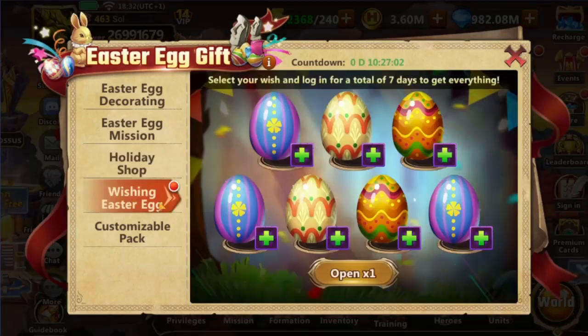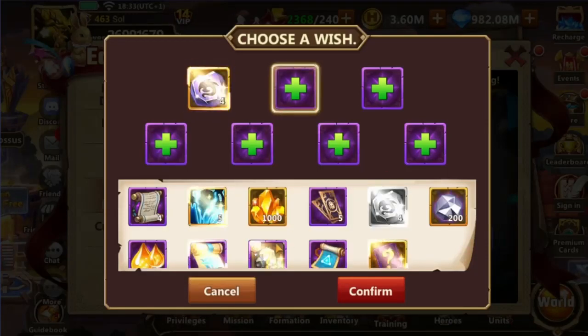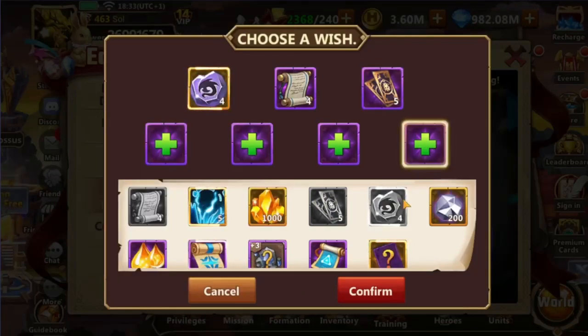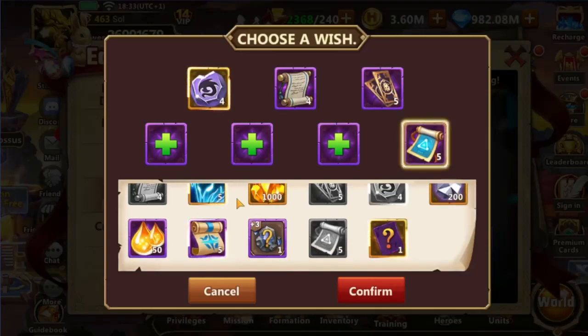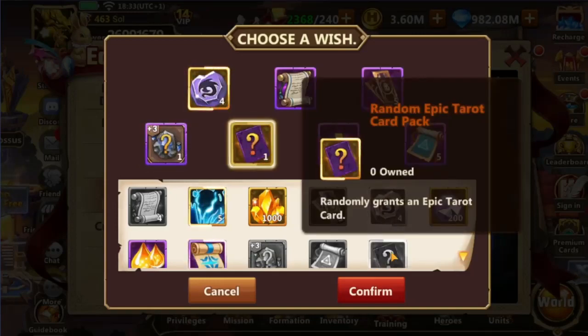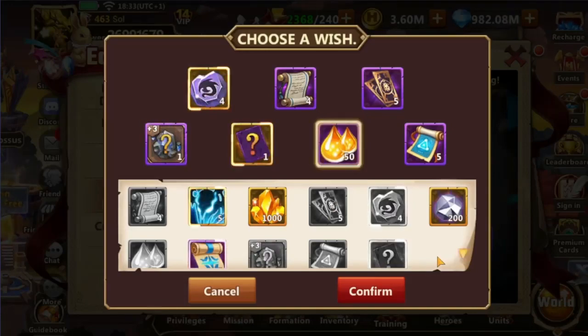There is also a completely free-to-play component — the Wishing Easter Egg. As in similar events, we can pick 7 rewards that will be given to us randomly over the next 7 days. The highest value items are Astro Silver, Treasure Hunt Permits, Divination Vouchers, and Energy Scrolls. This leaves 3 slots for your selection of other items. The Tarot System items are difficult to price, but the random purple card and Stone of Fate might be a good choice along with artifact assets. SSR Souls, Dragon Steel, Heaven Cast Stones, and Inchained Scrolls seem to be an inferior choice unless needed.